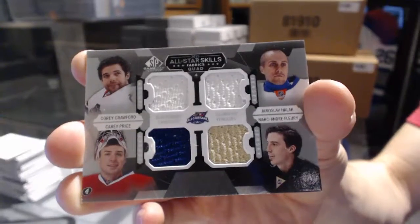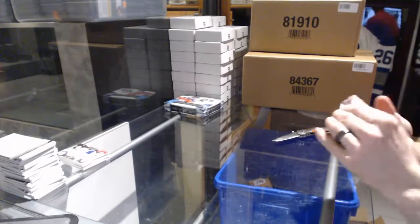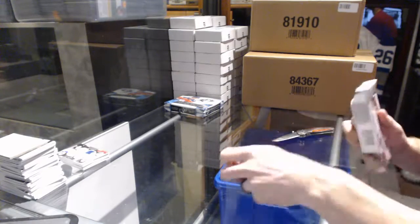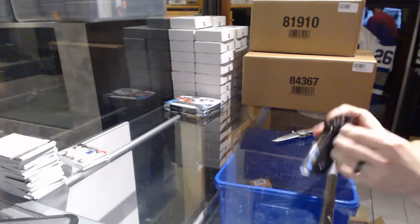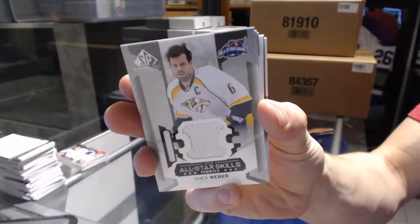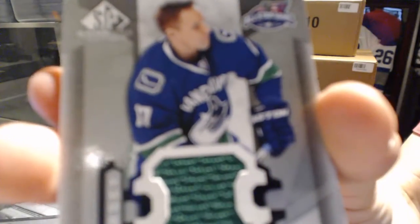All-Star Skills quad jersey — Corey Crawford, Jaroslav Halak, Carey Price, and Marc-André Fleury. Good start to box two. All-Star Skills Jersey — Shea Weber. All-Star Skills Jersey — Radim Vrbata.